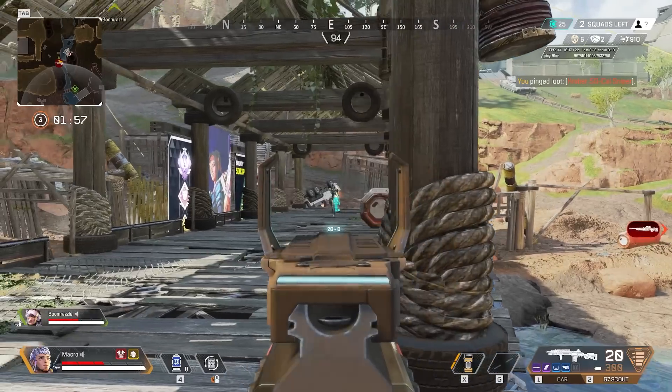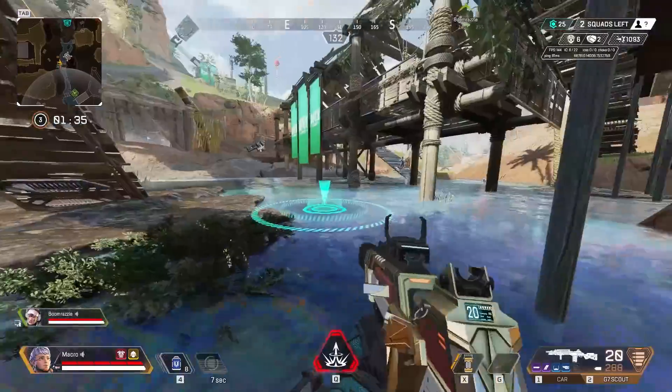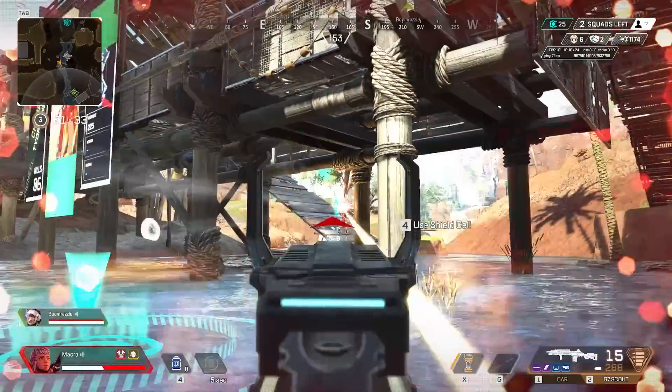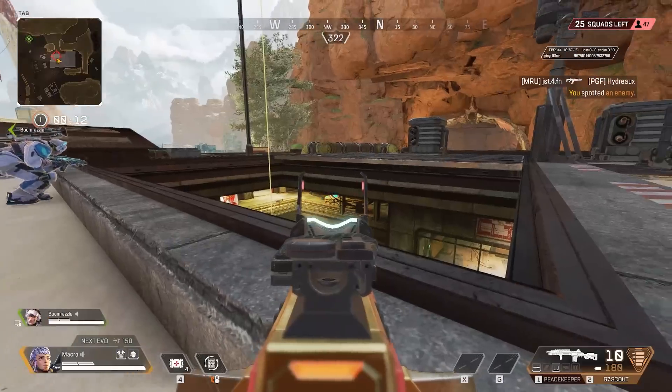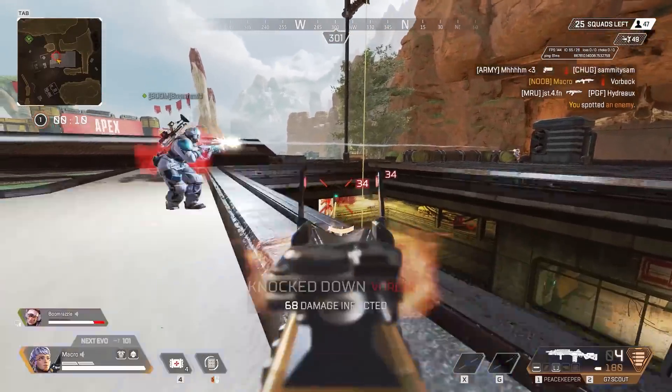Next up we have the G7 Scout. This is the best sniper, period. Its rate of fire is unmatched, its damage is so strong, and its ammo type makes it never run out of ammo. What's not to like besides its ugly iron sights? Sure, it's terrible in close range, but that's not where you're using it, and that's why it's not S tier. But it's comfortably close to the top of A tier.